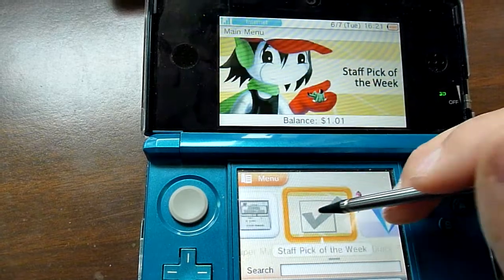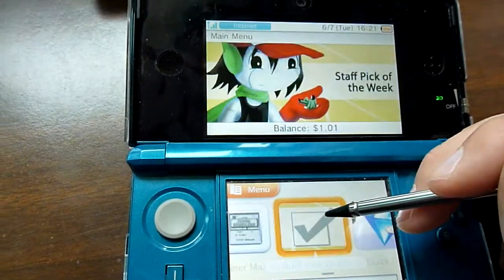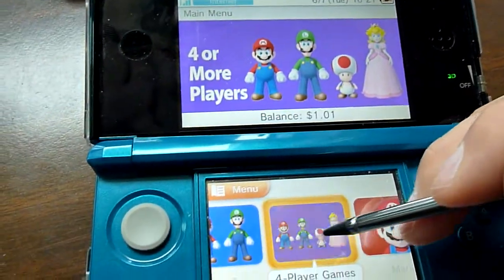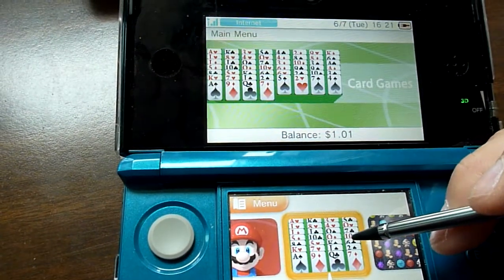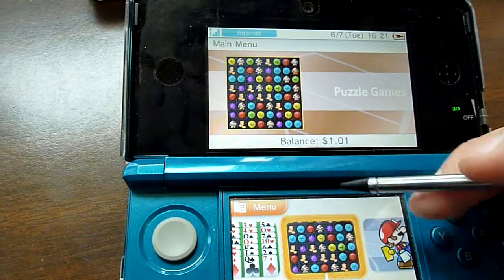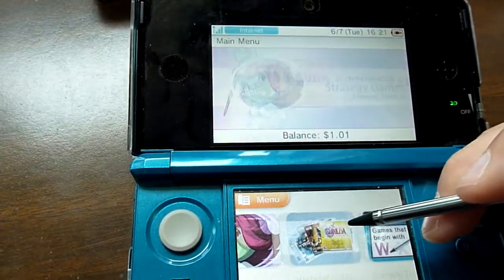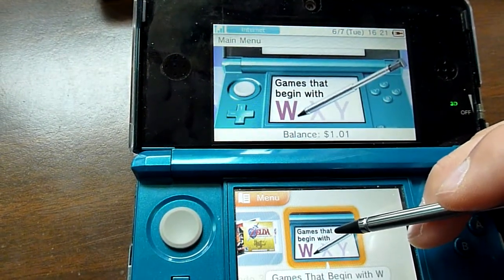Basically everything else seems kind of unorganized at this point, but we have Staff Pick of the Week, Quick Plays, 2-player games, 4-player games, Mario games, card games — these are all DSiWare right now — strategy games, and even games that begin with the letter W.